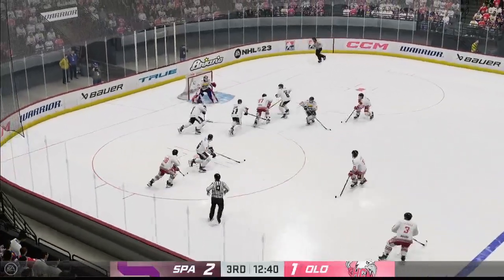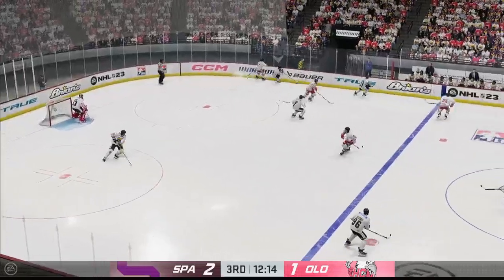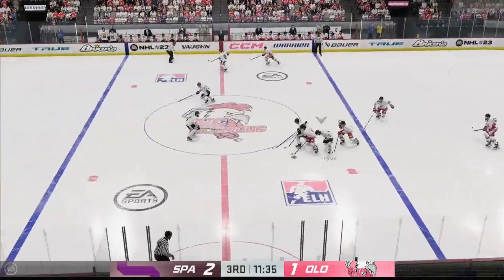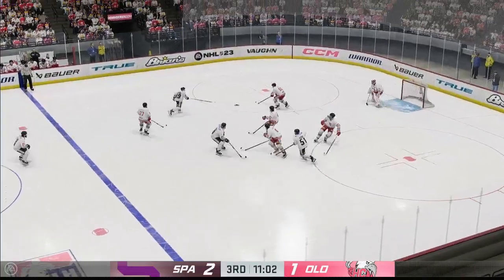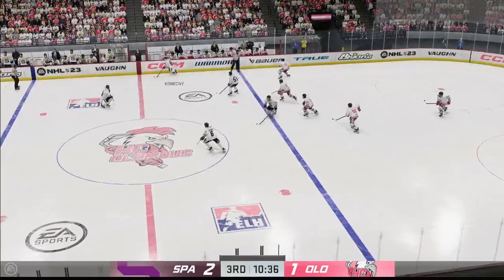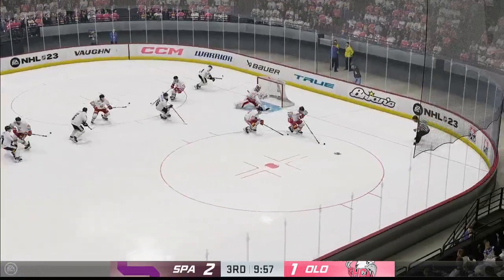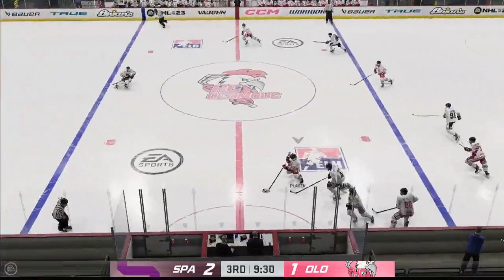Olomouc's got it in the offensive zone. Frogs looking to break out of their own end. Gets it back. Great reach with the poke check. The Roosters take possession here in the open ice. A poke check knocks the puck away. Frogs got the puck, handles the pass in the middle. Motion to Kipney — oh, he reads the play really well, got out and aggressive to make that save.